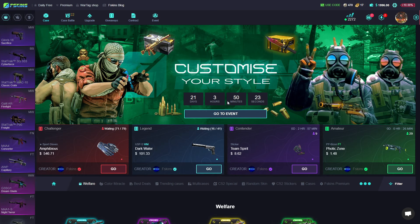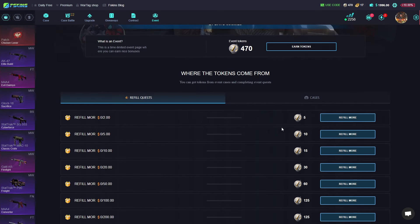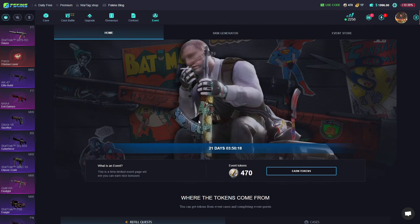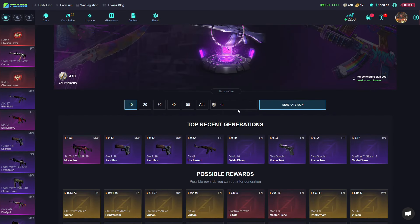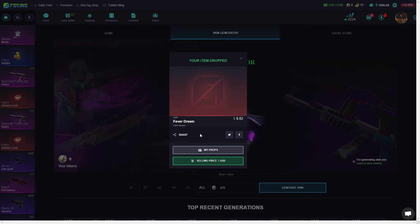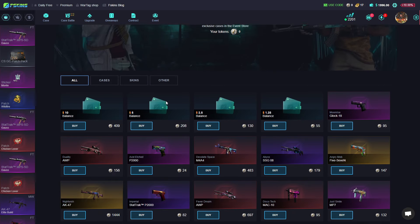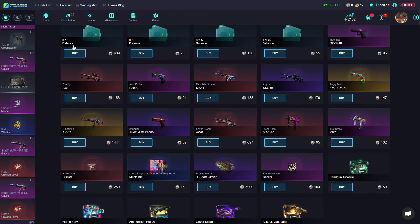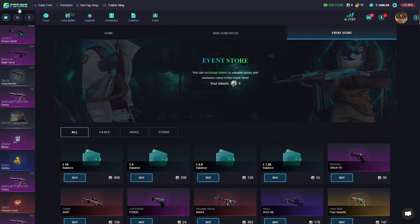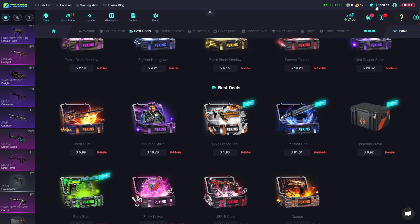There's also an event here — just go to the event section. When you deposit you receive coins, and you can go to the skin generator and type in 400, for example, since I have about 10 dollars. If you don't want to generate a skin, you can go to the event store and buy skins, balance skins, and cases, which is pretty amazing.